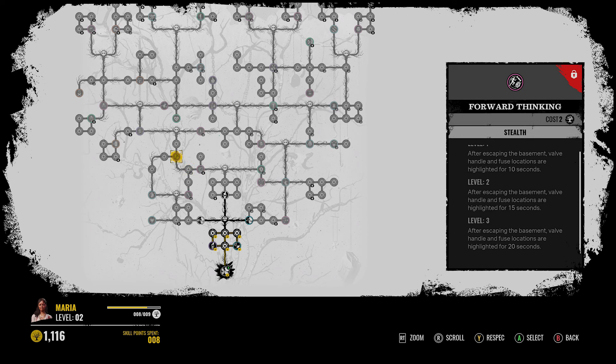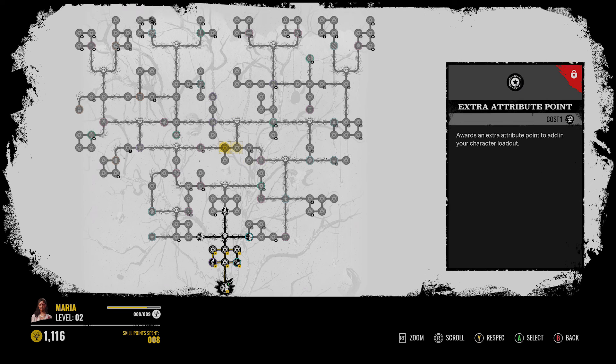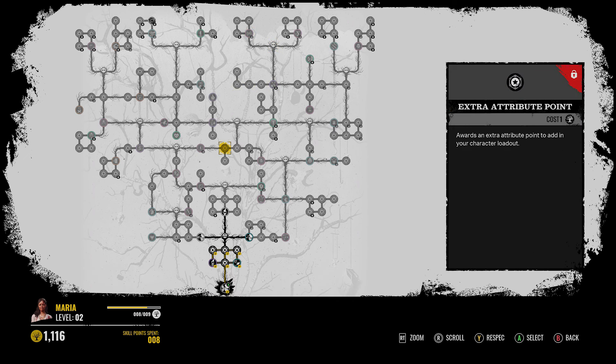Forward Thinking - after escaping the basement, valve handle and fuse locations are highlighted for 20 seconds. Meter Reader - when a family member operates a generator, both the family member and generator are highlighted for 30 seconds. That is really not a good perk at all. That is so bad. It is unbelievable in my opinion. I don't know if I'm missing something, but that sounds terrible - so useless.